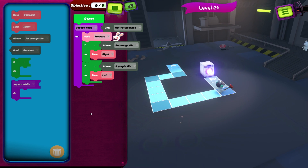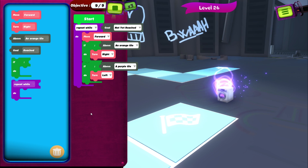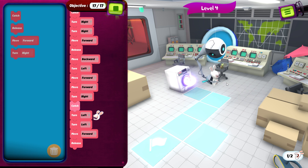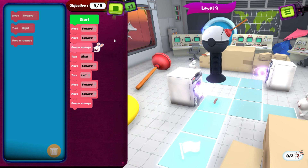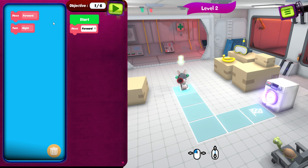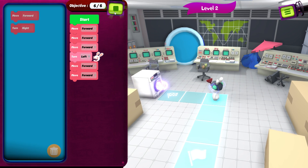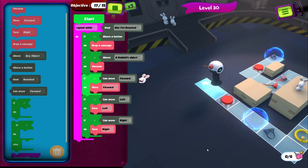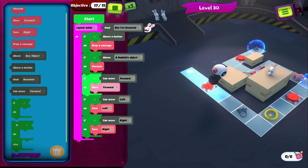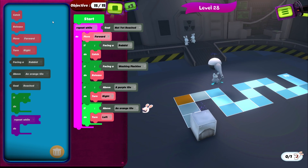In order to wrinkle those Rabbids, you'll have to get them into washing machines by using mind control, enlisting robotic assistance, or just by luring them there with their favorite food. You'll start by issuing lists of simple commands like walk forward, turn right, or left, but the puzzles get steadily more complex as new obstacles are introduced and the paths you have to lead the Rabbids on get more intricate.